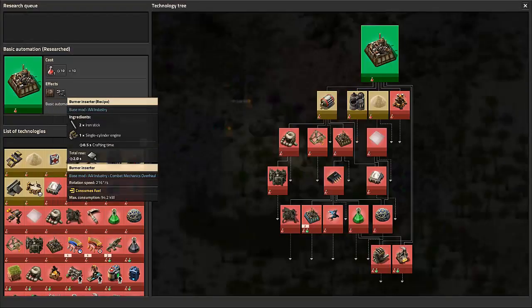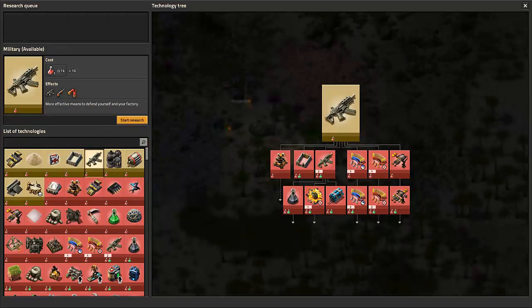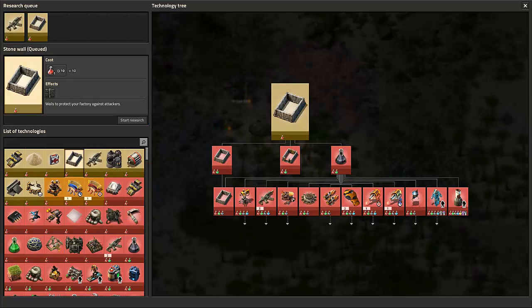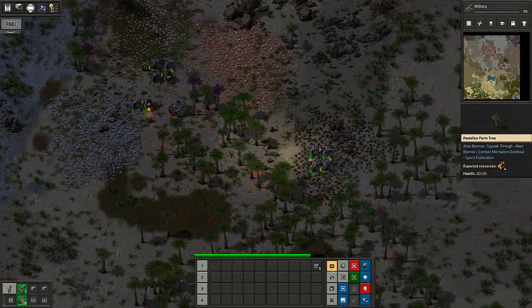And there's basic automation, which gives us access to the burner assembling machine and the burner inserter. From there, I usually like to go for military and stone walls. It turns out that when you get to gun turrets, because of the combat mechanics overhaul mod, wrapping a gun turret in stone walls means biters will run up to the walls and try to destroy the walls while the turret has time to take them out. So that's definitely a plus.